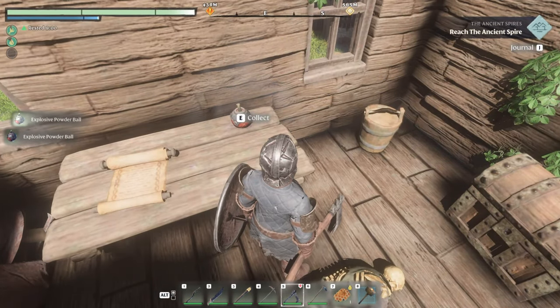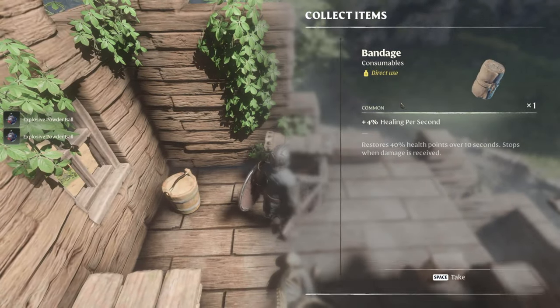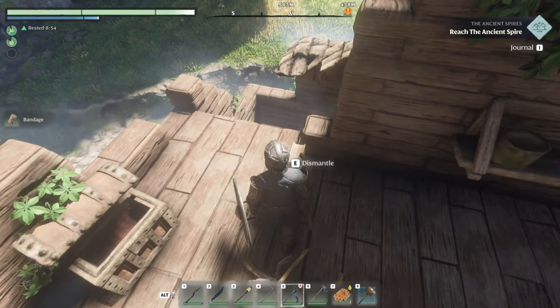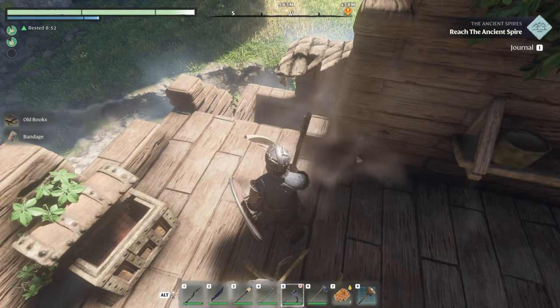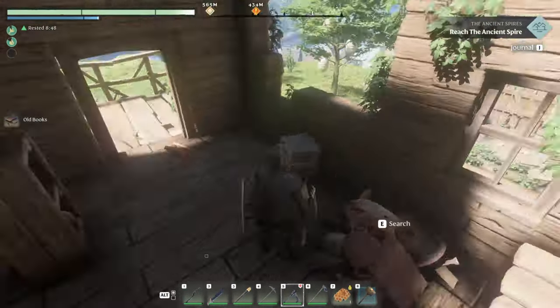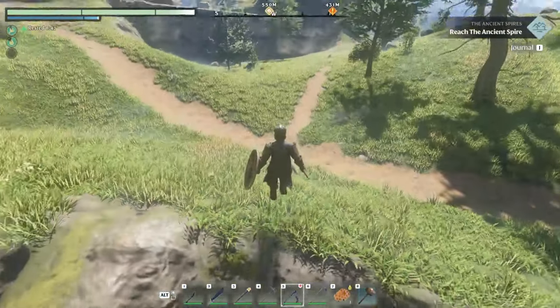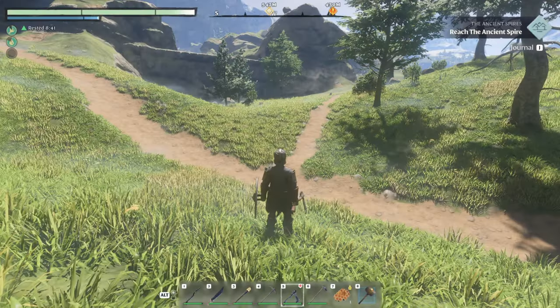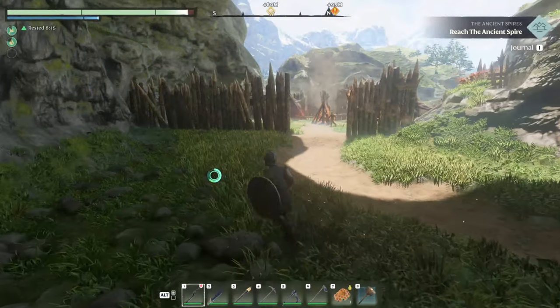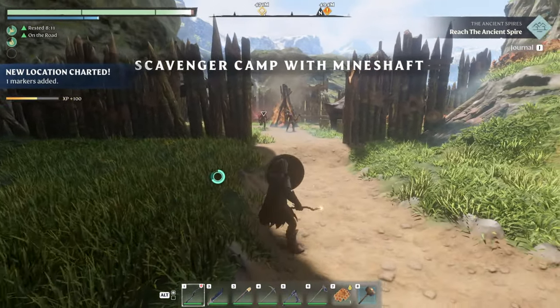I will take that metal shard though. Some more of these exploding powder balls — we want those. More bandages. All right, nothing too crazy here. We've already been here before so we're going to move on. We need to get a little further — have I been here? Savage camp or mineshaft?